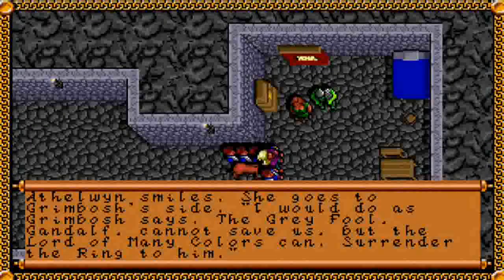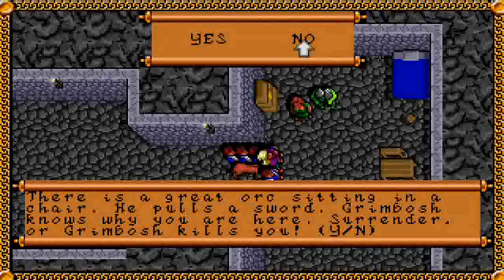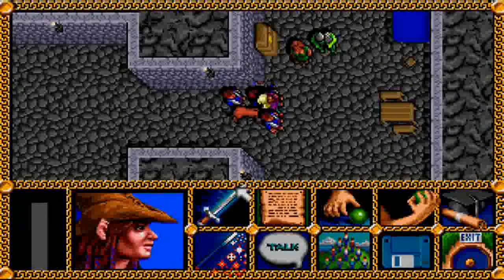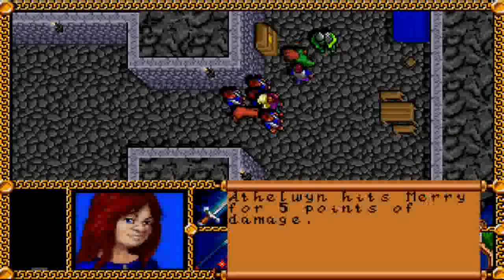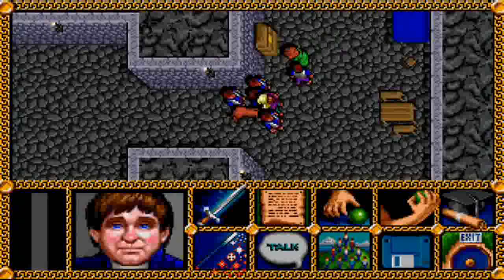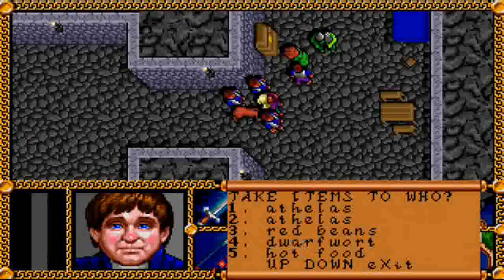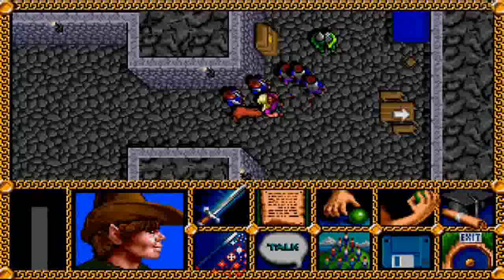Aethelwyn smiles and goes to Grimbosh's side. 'I would do as Grimbosh says. The gray fool Gandalf cannot save us, but the lord of many colors can. Surrender the ring to him.' There's a great orc sitting in a chair — he pulls a sword. 'Grimbosh knows why you are here. Surrender, or Grimbosh kills you.' We'd be pretty sad adventurers if we just gave up that easily, so we'll have to take down Grimbosh and Aethelwyn alongside him. She appears to be almost taken out, so one more solid hit should do it, and we'll get a chance to take the items back from her — so you don't have to worry about trading them away before you come down here.